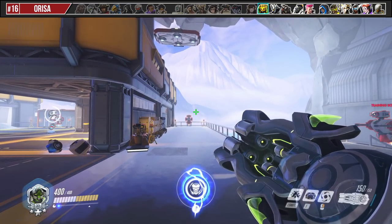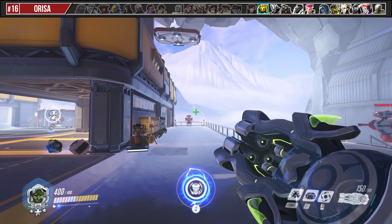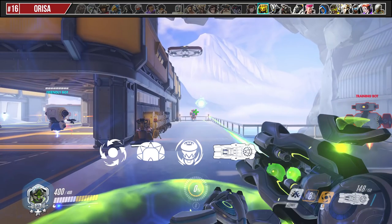Orisa has a high APM animation cancel combo which I discovered from a user named Austin Chang. This is done by using Halt into Projected Barrier into Supercharger, begin shooting, and then reactivate Halt.